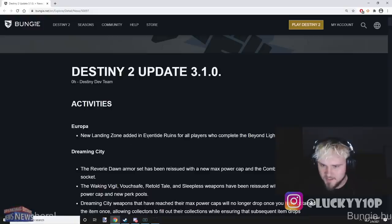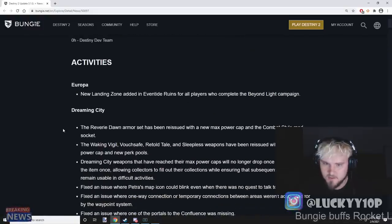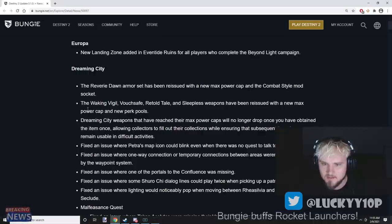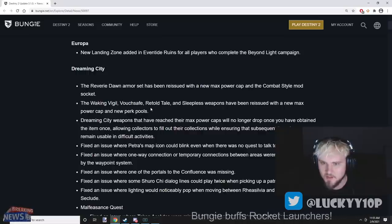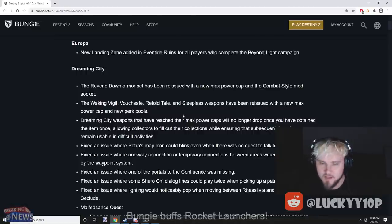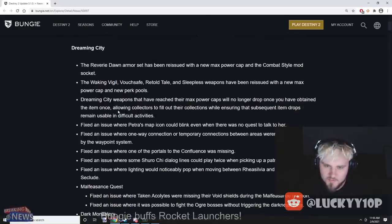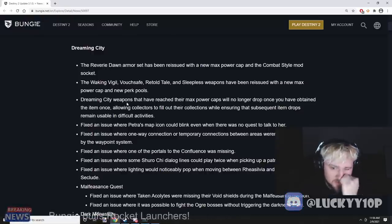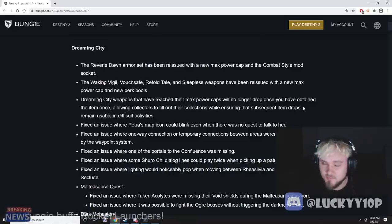There's a new open landing zone added in the Eventide Ruins for all players. The Beyond Light campaign's Dreaming City Reverie Dawn armor set has been reissued with a new max power cap and combat style mod socket. Waking Vigil, Vouchsafe, Retold Tale, Sleepless, and other Dreaming City weapons have been reissued with a new max power cap and new perk pools — hopefully with Vorpal on a rocket. Dreaming City weapons that have reached their max power caps will no longer drop once obtained, allowing collectors to fill their collections.